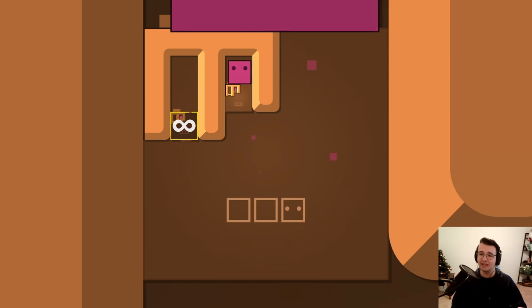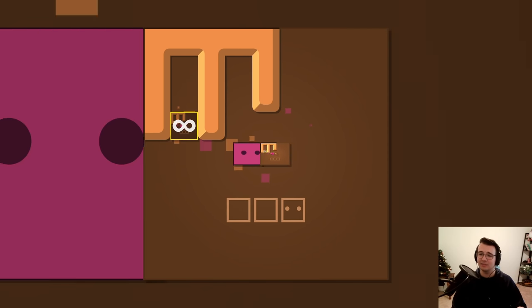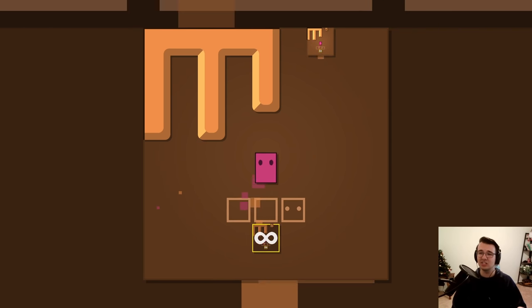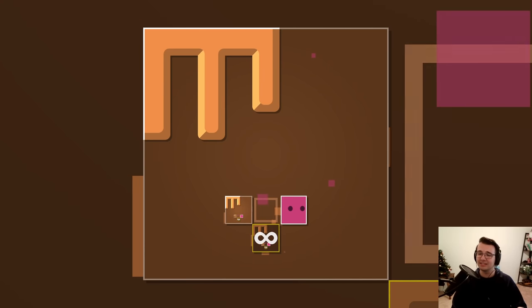So first things first, exit the box itself so I can get this down. Next thing is, what if at the edge of infinity I set this up here, and then go out like this. Oh, that is so cool. And then I can push the box out of infinity. This is amazing.